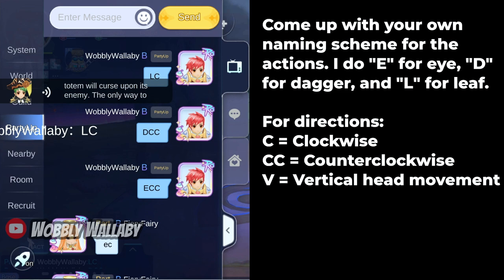In chat, I use E for eye, D for dagger because I still think that looks like a dagger instead of a water drop, and L for leaf because that symbol doesn't look like wood to me. Then I state what action goes alongside it. For example, C for clockwise, CC for counterclockwise, or V for vertical where the head just flies up in the air. Basically, just come up with a system that works for your party and do it.